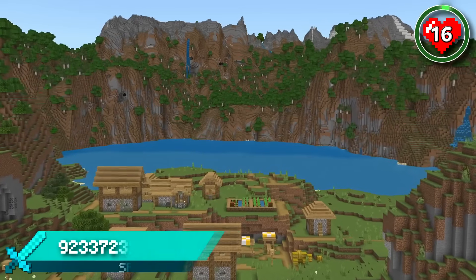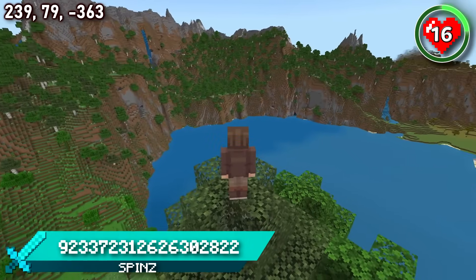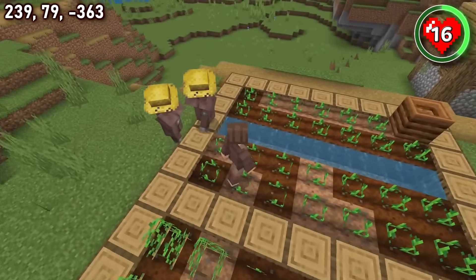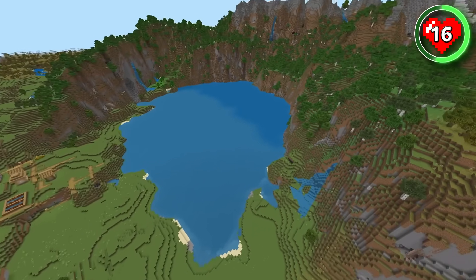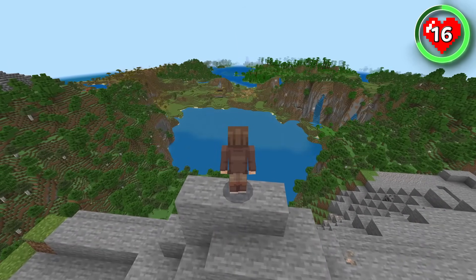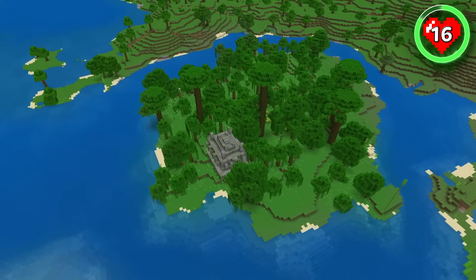Let's head back above ground for this next seed that has a village with an incredible backdrop. I can't think of a more peaceful start to a Minecraft adventure than hanging out with some villagers and sharing a view as amazing as this. Maybe you could expand the village up into the mountains to create your own civilization that surrounds this giant lake. There's also a lake on the opposite side of the village, where you can find a jungle temple island.